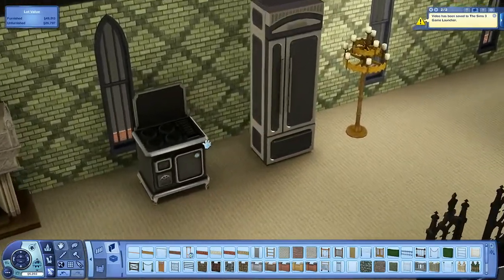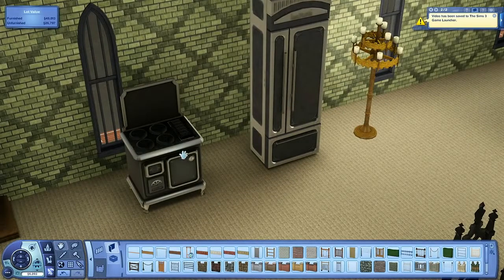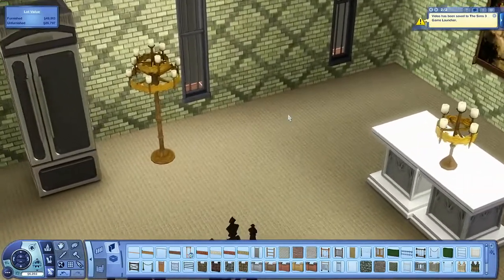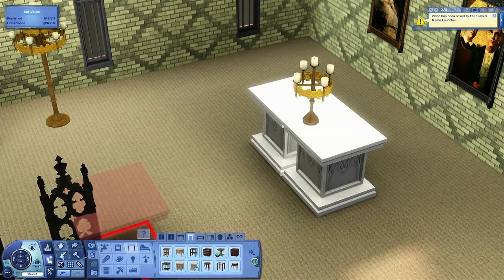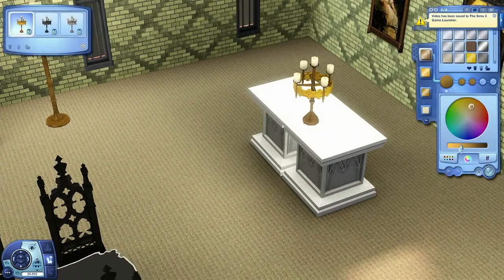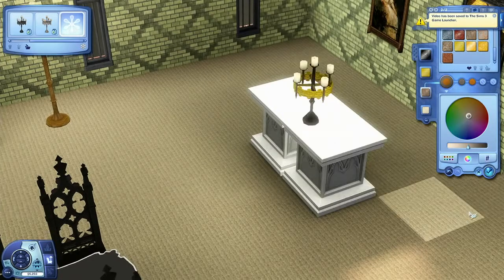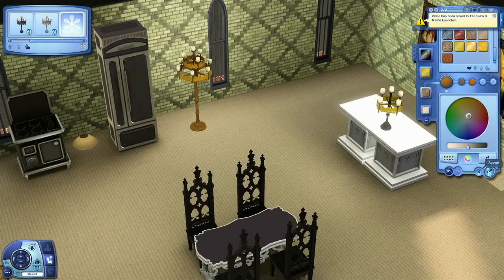We have a brand new stove and a brand new refrigerator themed with the world. I love the old timey look of the stove — it fits in with the vintage appeal we're going for. We have two different lights, two candelabras. They don't have to be gold — that's not a requirement. You can change that entirely, change all the colors, change the textures, anything you want. It's customizable and you can create a lamp that fits your theme. So we have one for the table and one for the floor.